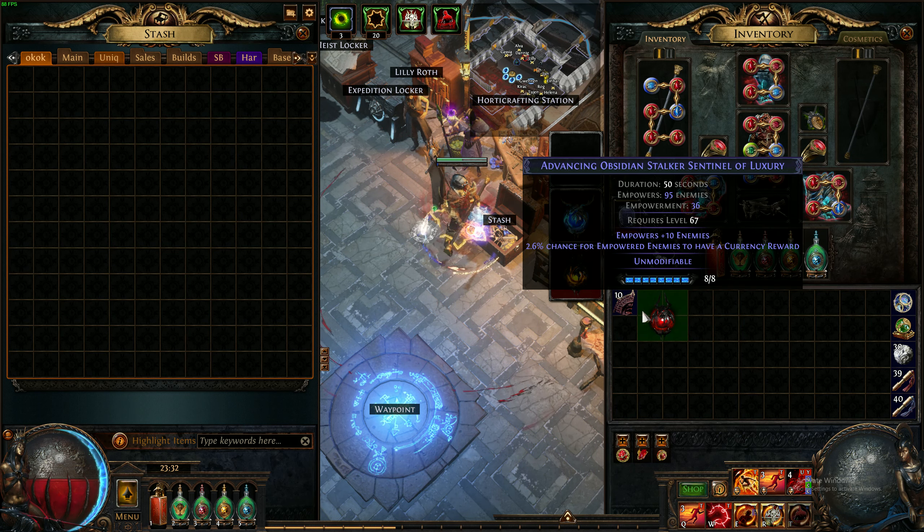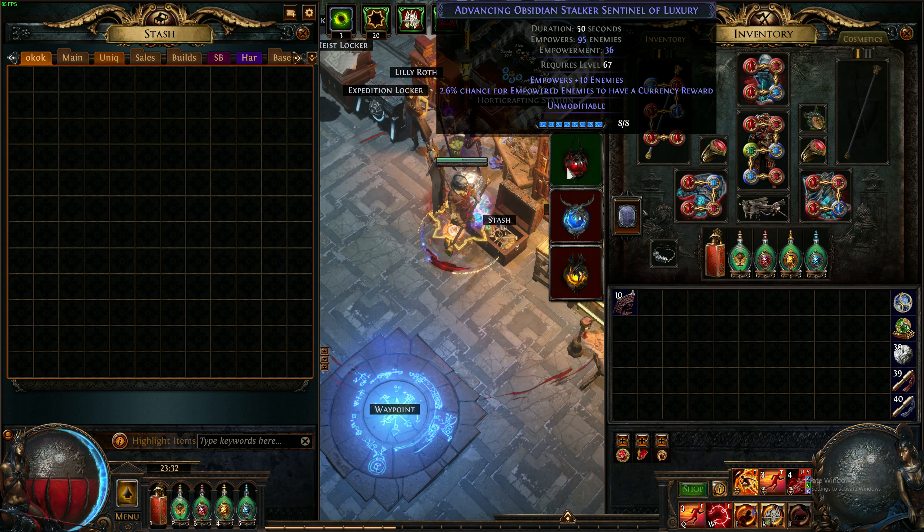The only thing you need is a stalker sentinel — it can be any stalker sentinel, no matter how bad it is. This is the shittiest sentinel I could find in my inventory. It does have a percent for currency reward, but the currency reward is definitely the worst one you can have. They drop all the time; you can easily find something much better. I decided to use a really crappy one to show you that even with a bad stalker, it doesn't matter.